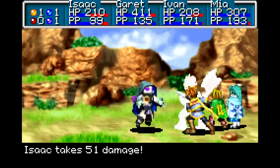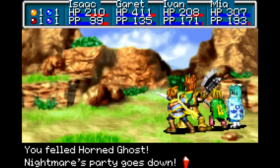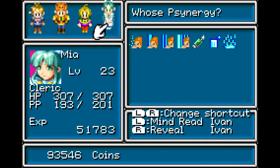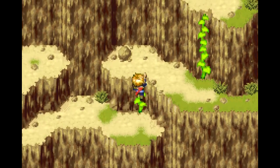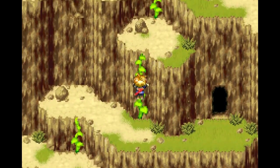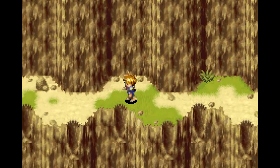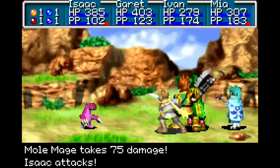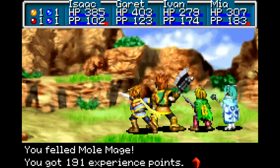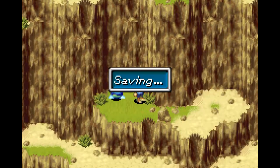Nightmares: level 24, 258 hit points, 198 gold, 241 experience points, with a 1.5625% chance of dropping a healing ring — we actually just sold one two episodes ago from the Tret Tree. Nightmares also have the ability to use Shine Plasma, Bind, Fireball, and Heart Render, which lowers attack. There's still one enemy we haven't seen here yet.